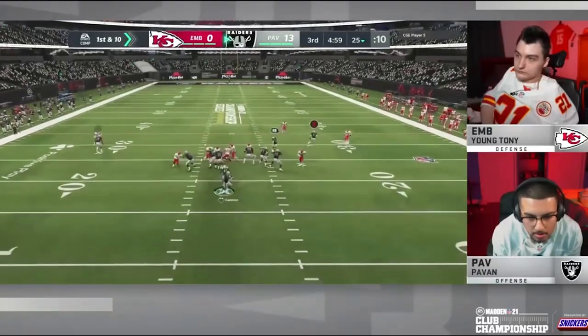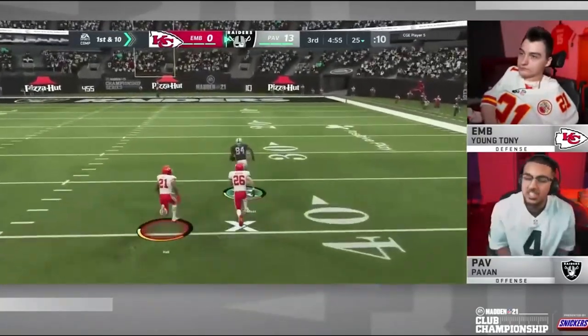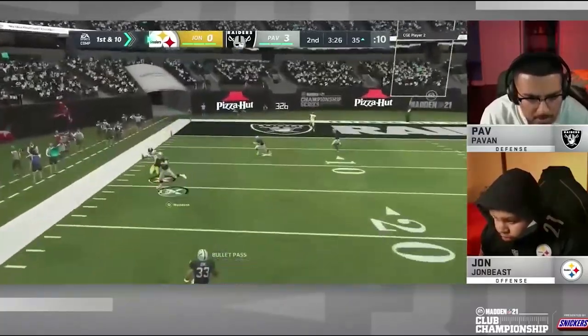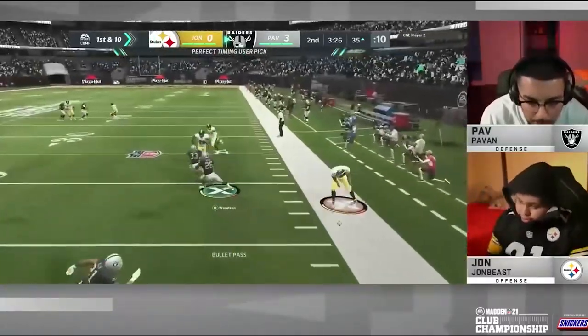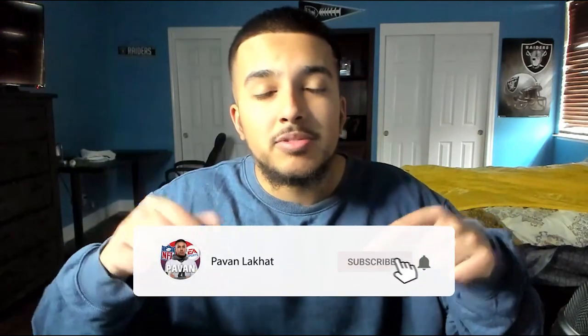What's going on guys, it's me Povin. If you're looking to improve your Madden game and want to learn firsthand from someone who's made deep runs in the Madden $750,000 Club Championship Tournament, I'm your guy. I recently dropped my New York Jets offensive ebook — the ebook is $20, the game plan is $30. You get defensive setups and I'll be updating both as the year goes on. Link in the description: 818madden.com.